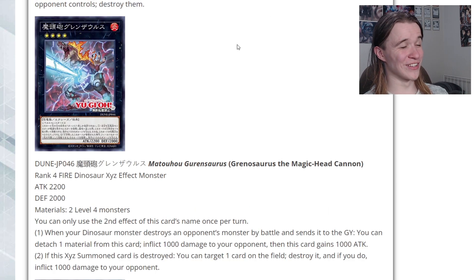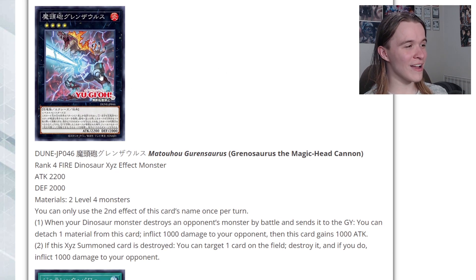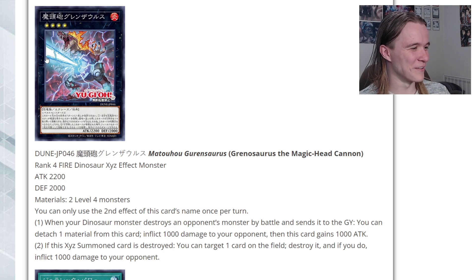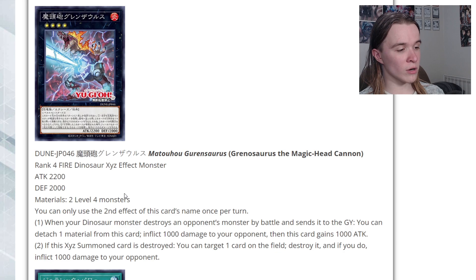This next one I'm really excited for: Grenasaurus the Magic Head Cannon — they turned Grenasaurus into a cannon, the artwork is hilarious. It's a Rank 4 Fire Dinosaur Xyz with 2200 attack and 2000 defense, requiring two Level 4 monsters. The second effect is a hard once per turn: when your Dinosaur monster destroys an opponent's monster by battle and sends it to the graveyard, you can detach a material, inflict 1000 damage, and this card gains 1000 attack. If this Xyz is destroyed, you can target and destroy one card on the field and inflict 1000 damage.